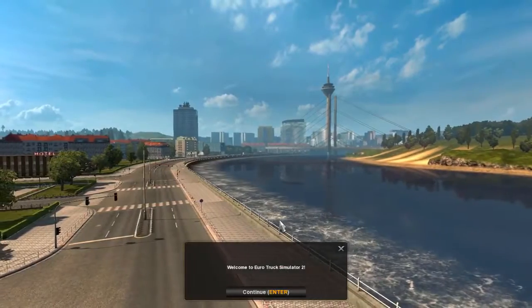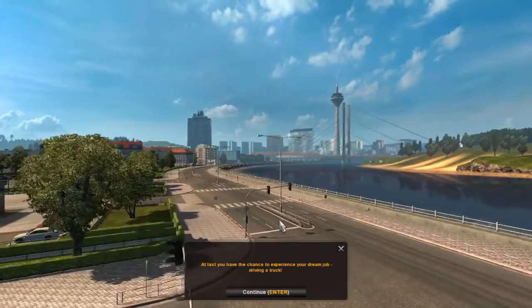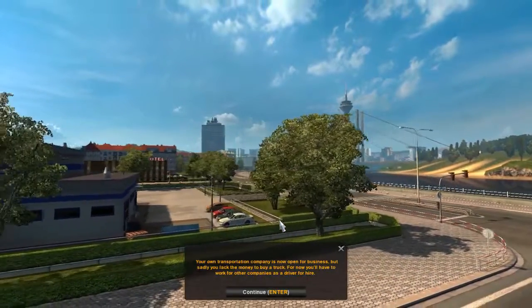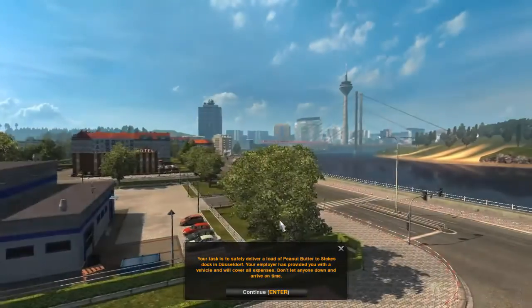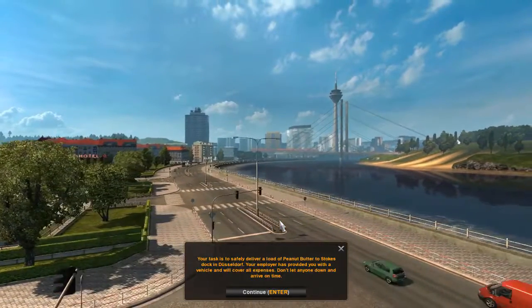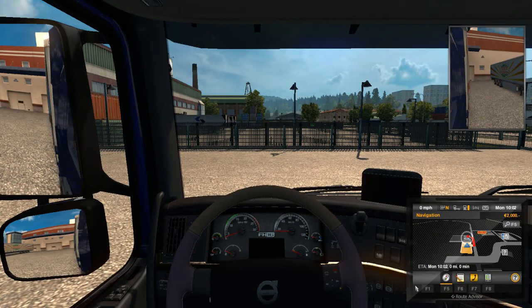Here we go — welcome to Euro Truck Simulator 2. At last you have the chance to live your dream job, driving a truck. Your own transportation company is up for business but you lack the money to buy a truck, so you'll have to work for other companies as a driver for hire. Peanut butter to Stokes in Düsseldorf — employer has provided the vehicle and covers all expenses, arrive on time. Now I have everything mapped and we start up using the E key.